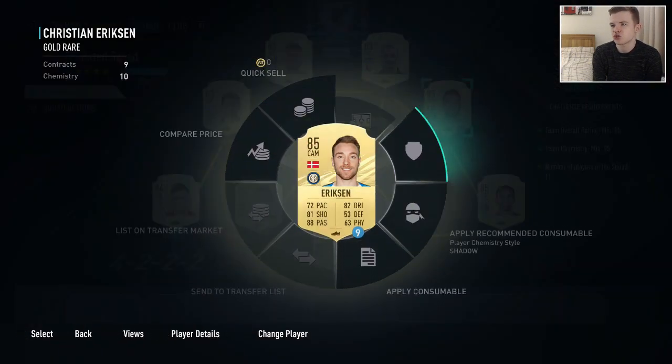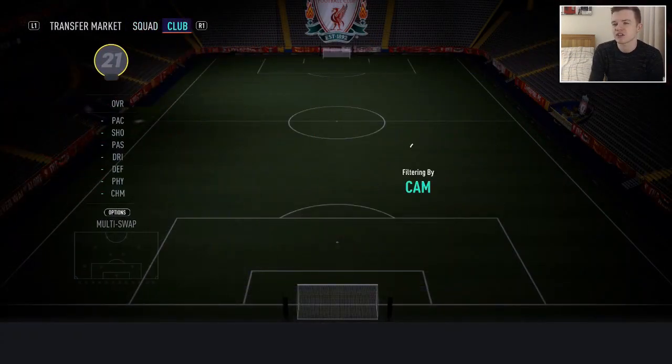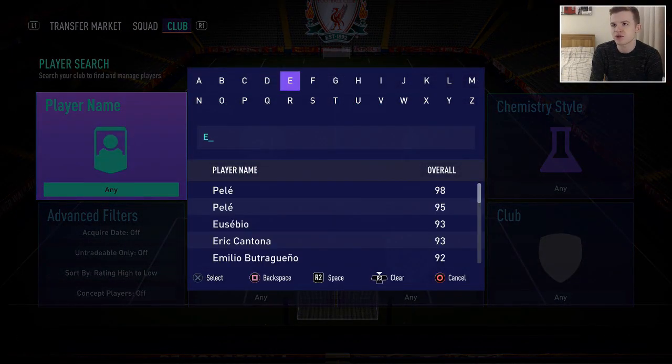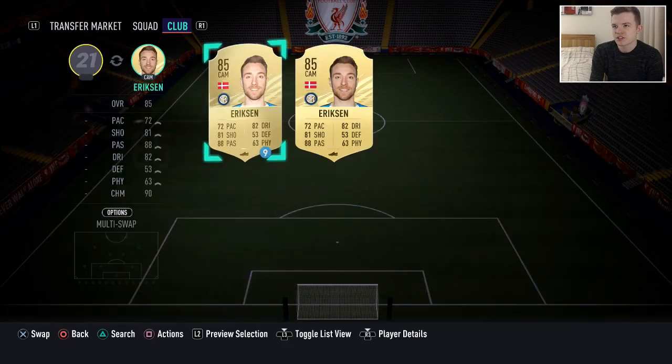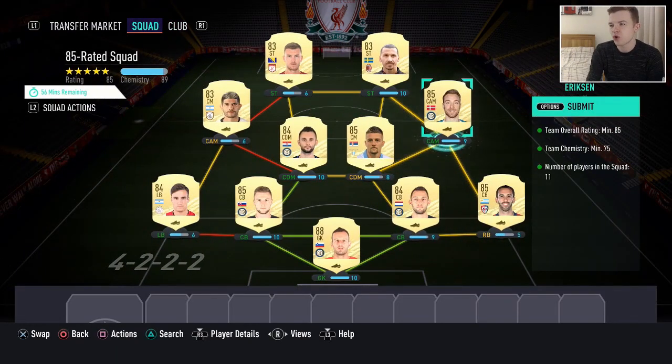I just need to make sure — I'm pretty sure I did actually buy Ericsson. That's his loan card there from when I was doing concepts just before we go and submit it. So I believe I bought him. Let's get the normal Ericsson. First squad, 85-rated squad, 75 chemistry as per usual. So we're going to go Handanovic, Godin, De Vries, Skrinyar, Taliafico, Brozovic, Milinkovic-Savic, Ericsson, Banega, Dzeko, and Ibrahimovic.